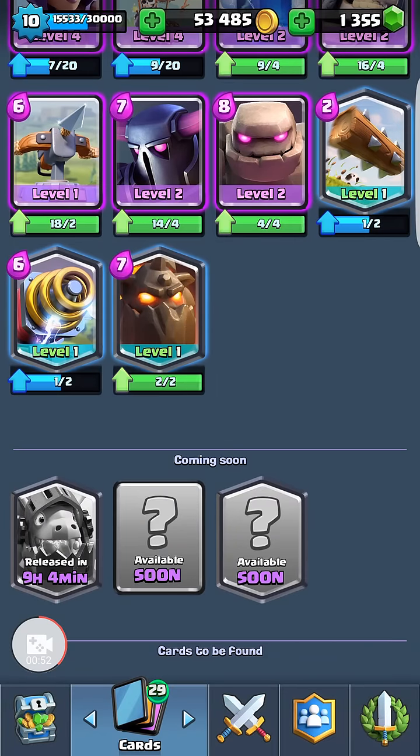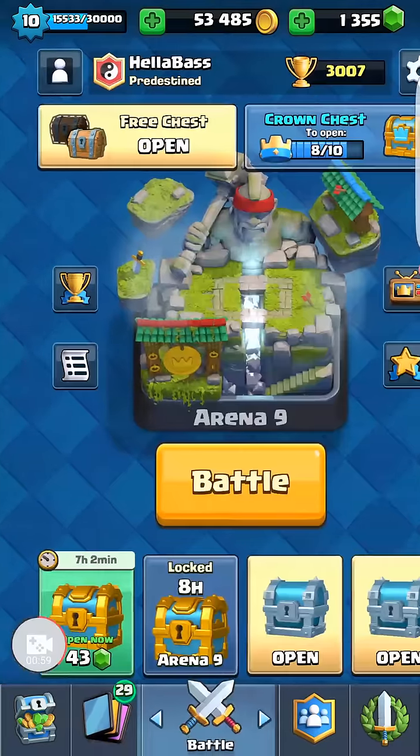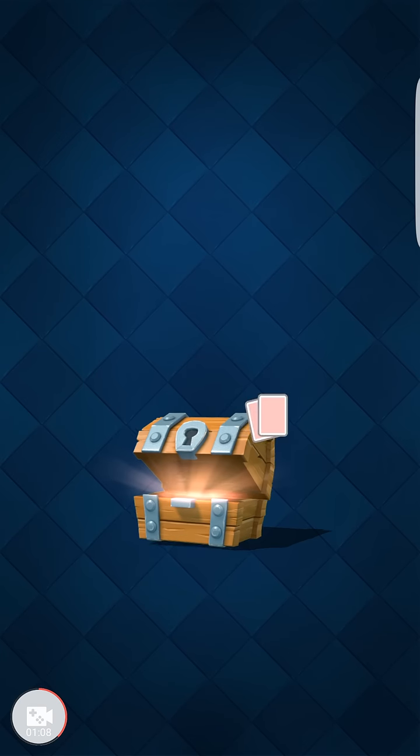Or maybe another Log, maybe another Sparky — those would be my top three choices. Let's open these silver chests and free chests quick, and then we'll see what we get out of the legendary chest. We'll open it together, we'll purchase it.